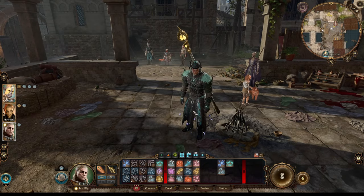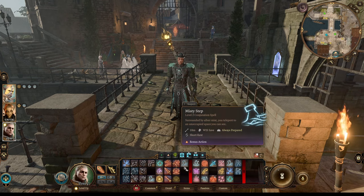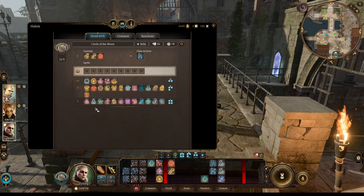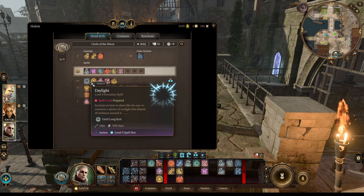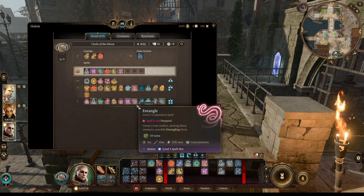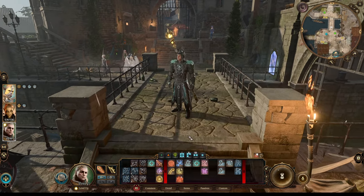Level 5 is where you can actually recruit Halsin to your group and start playing him. One of the reasons you want Halsin as Moon Druid is his unique Wild Shape. For spells, you need: cantrips Thornwhip and Shillelagh; level 1 spells Create or Destroy Water, Faerie Fire, and Longstrider; level 2 spells Moonbeam, Hold Person, and Spike Growth. For level 3 spells you can pick anything you like — maybe Goodberry, Entangle, or Flaming Sphere for an additional body in a fight.